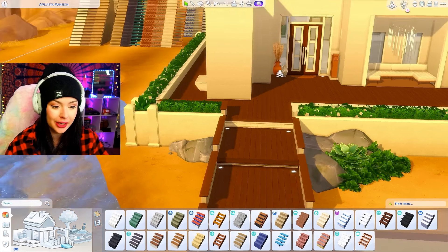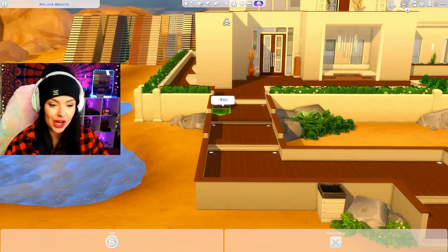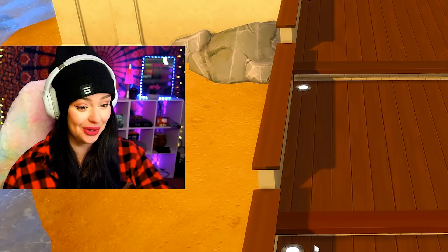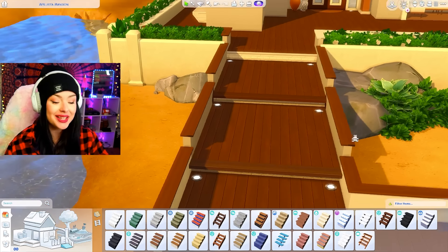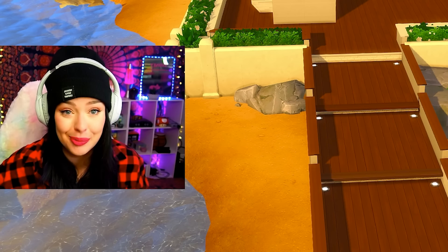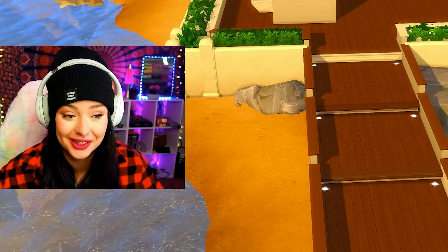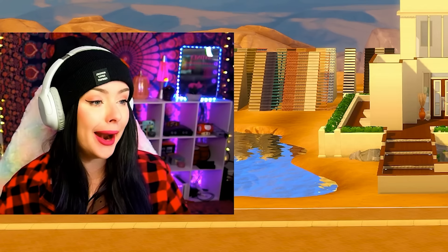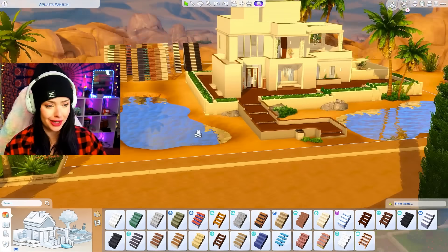That little step looks kind of cute, but matching is going to be the problem. My task is to make it as unnoticeable as possible. I don't want someone to look at this and think 'oh yeah, that house has every set of stairs.' I want you to look at this and think 'wow, what a beautiful modern desert house.' And I think we've got that so far.